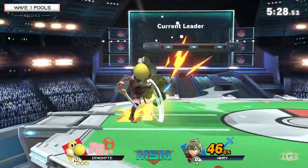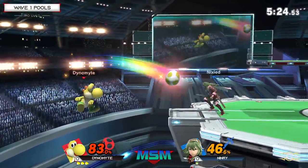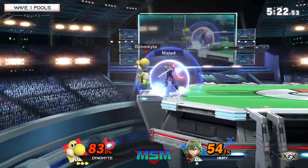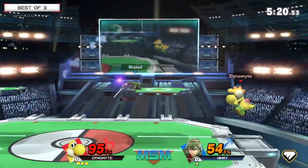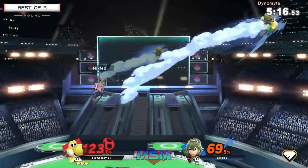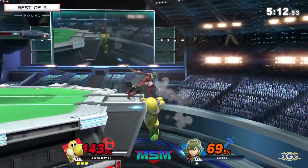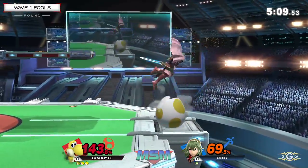Good use of the double jump armor from Dynamite to get back on stage, and now he's back in it. See if Ninry's going to be able to get a leadstrap here and maybe secure the stock. Really mixing up his timings on recovery and getting back to stage. Very good spacing there to beat the dare from Ninry. It broke super armor, but still close enough to recover.